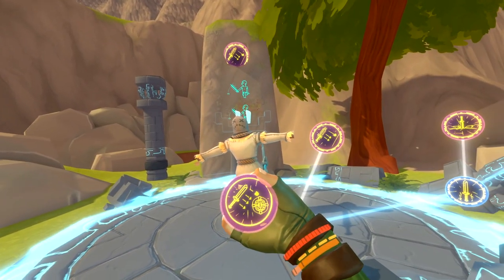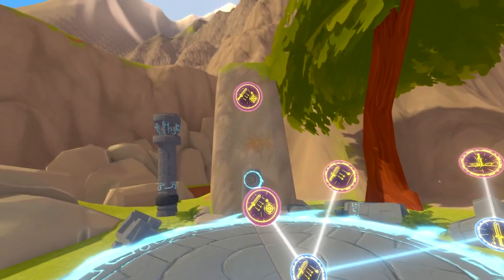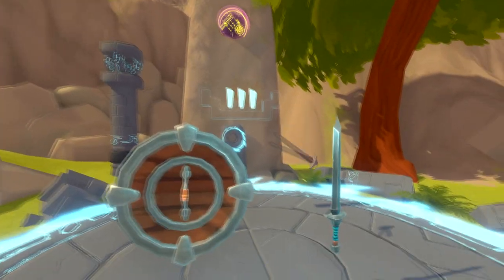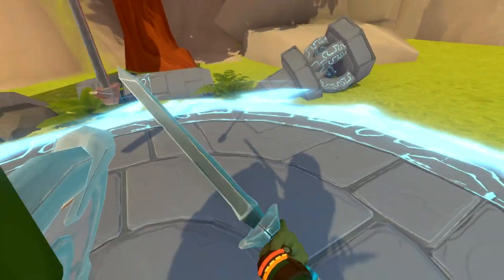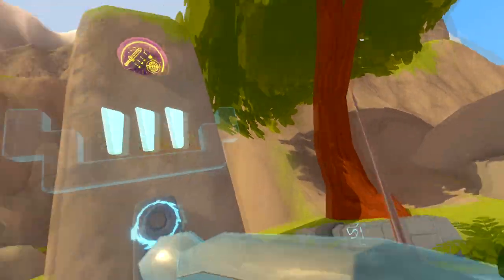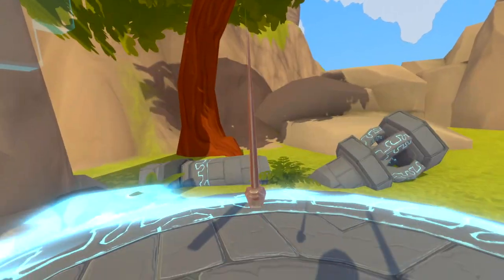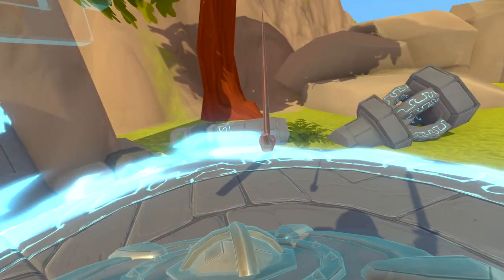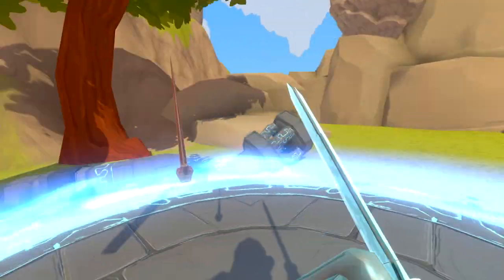The third skill we will cover is Empowering Shields. When blocking three hits in a row with the shield, it will charge your sword for a hit that deals up to 40% damage. A weird bug I noticed when testing out the shield skill is that the spinning sword doesn't actually activate the perk. I decided to bang on the shield instead, which allows it to work.